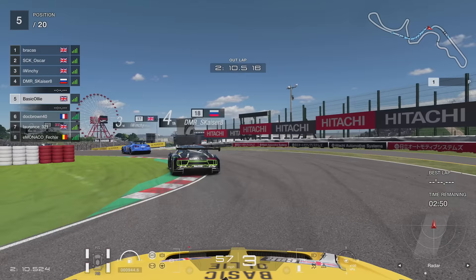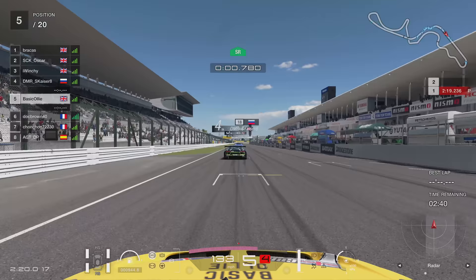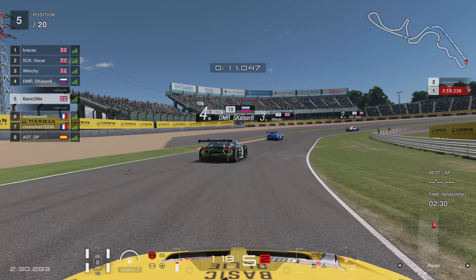Unfortunately this track has been absolutely dominated by the Nissan GT-R and the Yeetle is quite a bit slower than the GT-R around here, so we are going to struggle. Let's jump straight into qualifying. You're probably looking for a 1:56 in qualifying, maybe a 1:55 in practice if you're really quick. I'll be aiming for a 1:56 if I can.